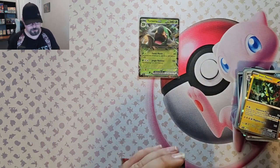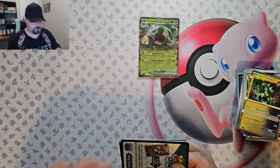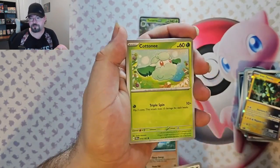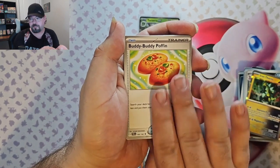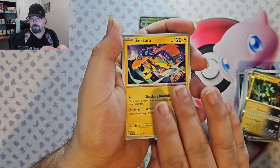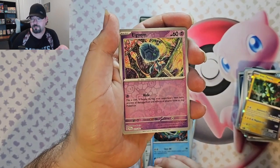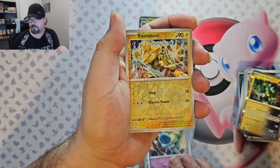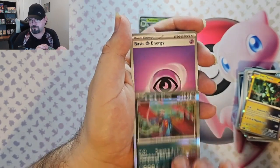Yeah, these hit rates seem pretty rough. Ponyta, Chatot, Petilil, Carvanha, Buddy Buddy Poffin, Zubat, Sharpedo, Elgyem — reverse — Electabuzz, and a Roaring Moon foil.